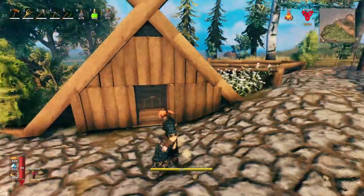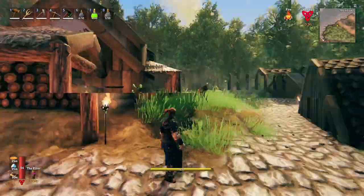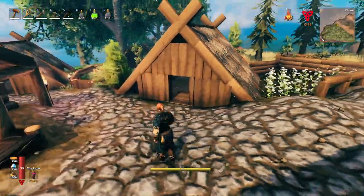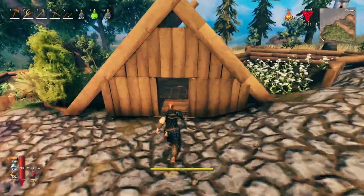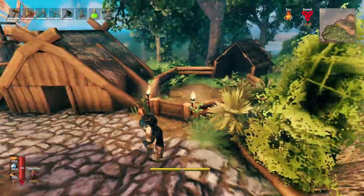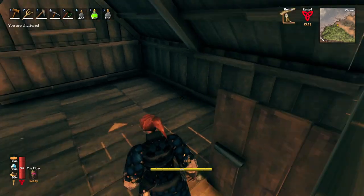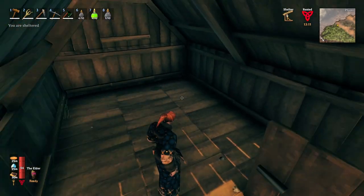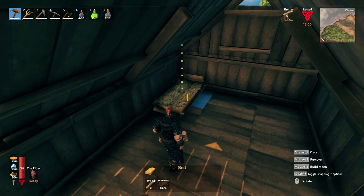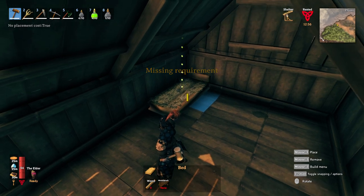We're almost done with all the interiors — just a few more to do: this one here, this one there, that one, and that one. Today we're going to start with this one here. I feel like this is just a little house — they've got their garden over here, nothing too crazy. We're going to create a tiny little quaint home in here. We'll start off with some basic beds — I feel like basic beds are the way to go for this structure.